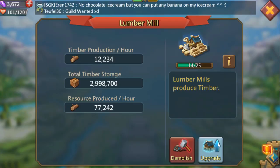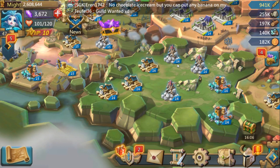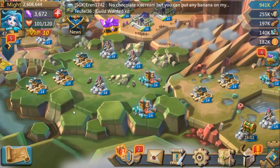Each one of these is going to require six hours of timing with guild help — it'll probably be about four hours, somewhere in that ballpark range. So I'm going to get all of these resource tiles up.